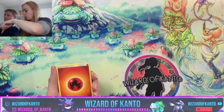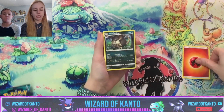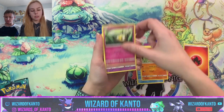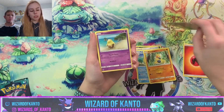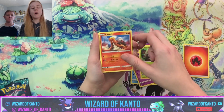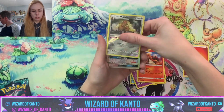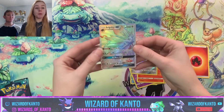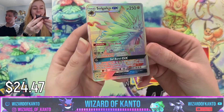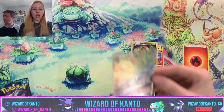Starting with Sun and Moon Base Set: fire energy, Alolan Raticate, Exp Share, Pelipper, Makuhita, Cutiefly, Rowlet, Torkoal — hey, a reverse rare, very nice! And a hyper rare Solgaleo. Oh my gosh, look at this — a rainbow!